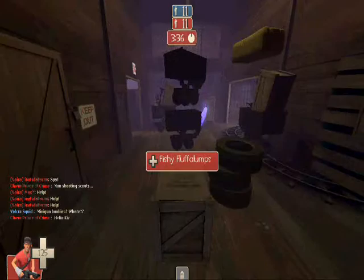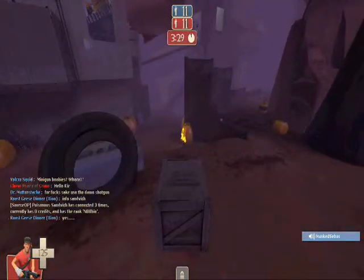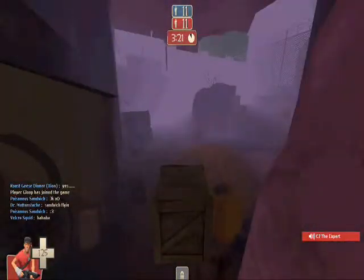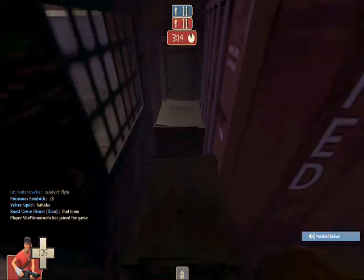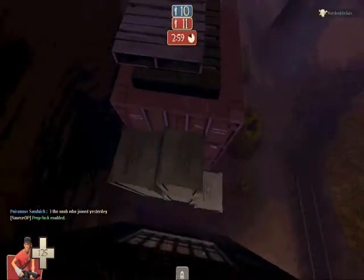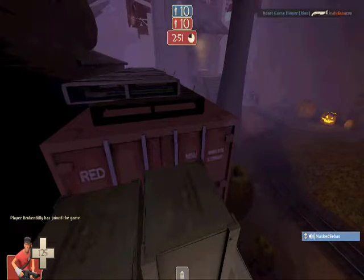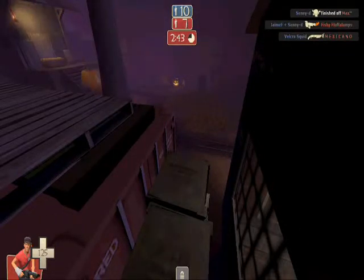Hello and welcome to Prop Hunt. Prop Hunt works like this: you're given a prop and you have to run around a random map and hide. The other team are pyros - I use pyros because fire is easiest to come by. You get given a prop and you have to hide, and the other team has to find you. That's basically how it works.